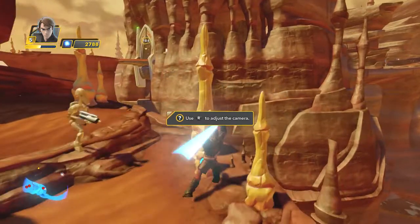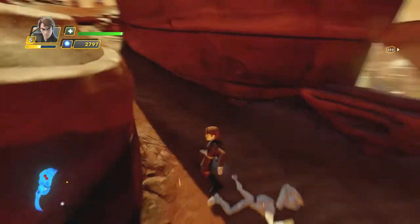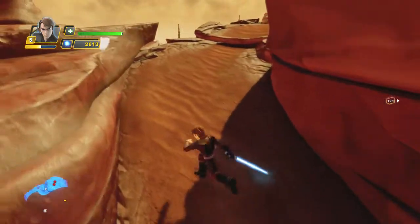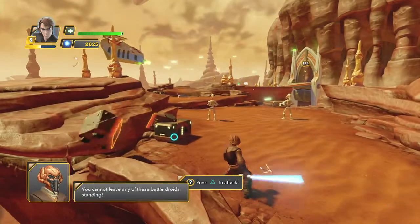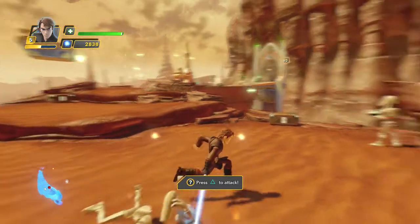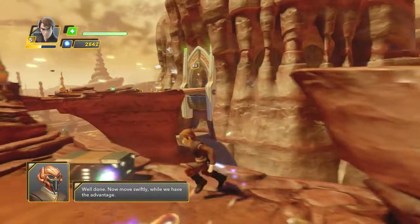Use the R button to adjust the camera. Keep going, keep going. Watch out for these planes. You cannot leave any of these battle droids standing. Don't worry, I got it covered, bro. Well done. Now move swiftly while we have the advantage.